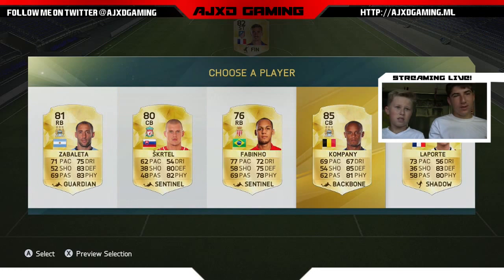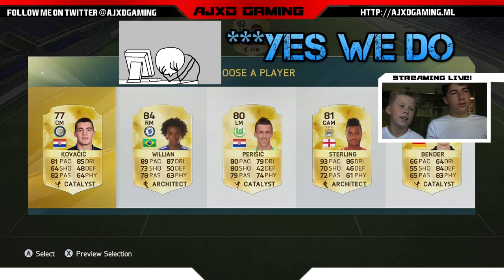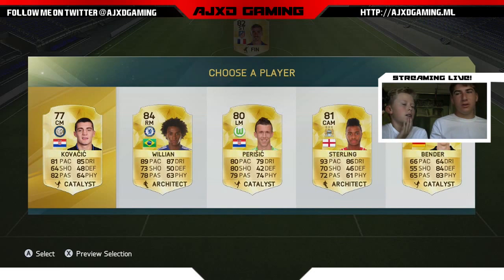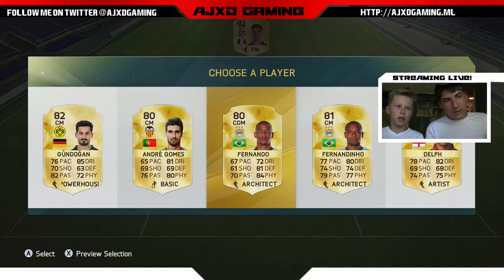Zabaleta and Kompany are on the same team but Kompany's better. No Spanish CDM here. Then maybe just pick Willian because he's fast and can play right mid as a sub. We don't have a right mid though, only center mids. Let's go Kovacic. We need a CDM — that one's Spanish. Why do I think these two are the same? What?